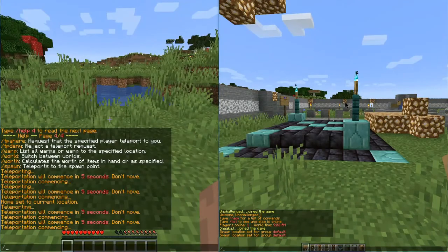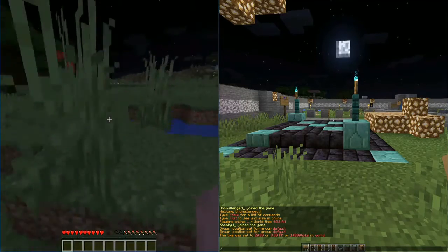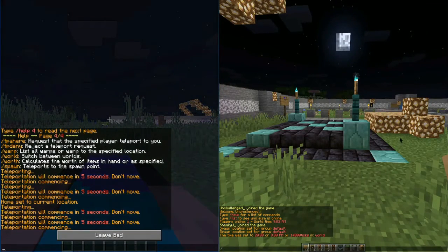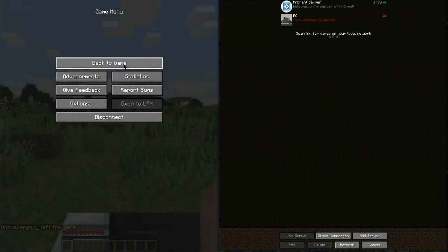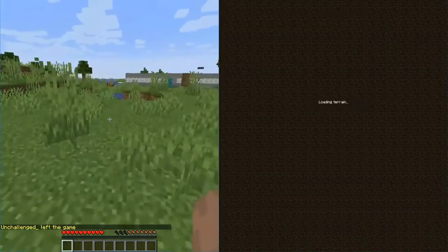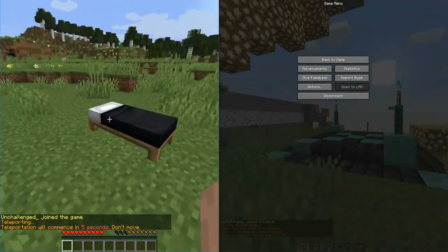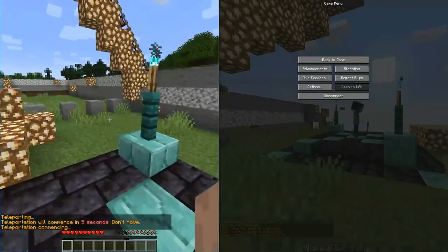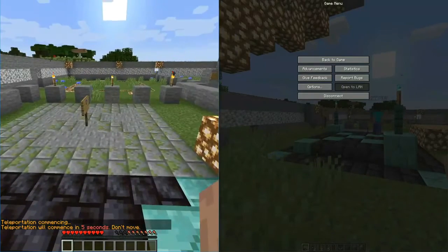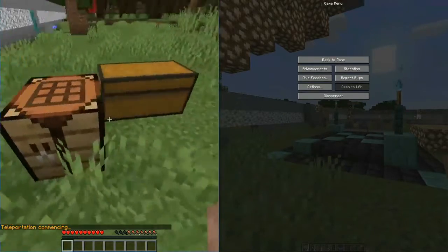Another fun thing to know is if you make it nighttime and you're traveling at night and you come across a bed at someone's base and you happen to click on that bed — this doesn't overwrite anything. So even if we do slash spawn, we're still able to start back at our spawn. And if we made a home on our base, claimed a certain area of the map and set it as our home, we are still able to return back to our home base.